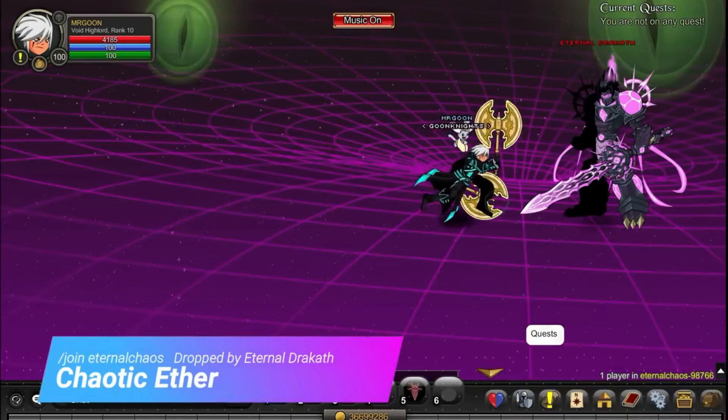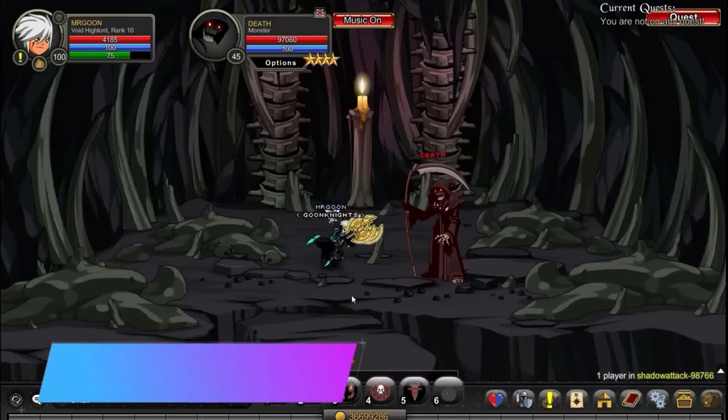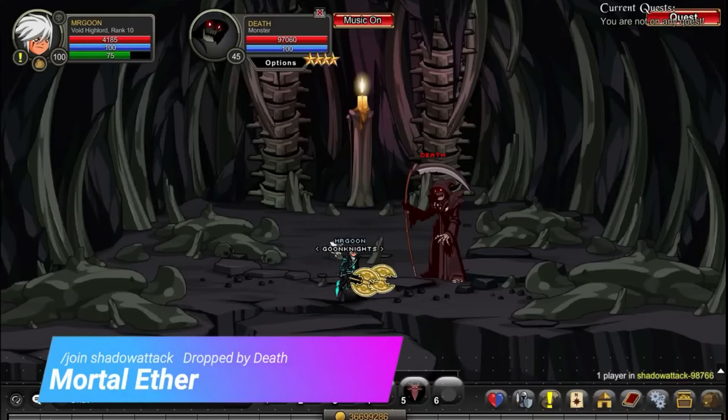Then we can head along to /join Eternal Chaos and you're going to want to defeat Eternal Dracov in order to get your Chaotic Ever. Next up, we are at /join Shadow Attack — this time you want to defeat Death.